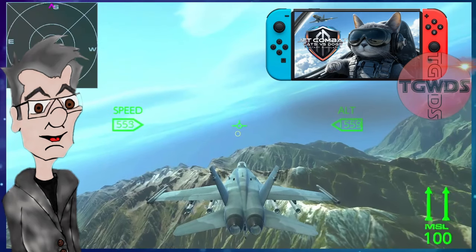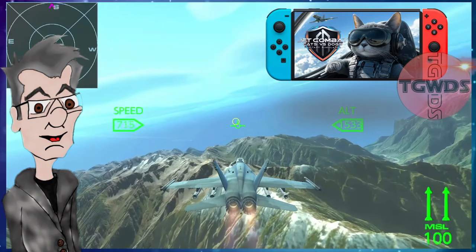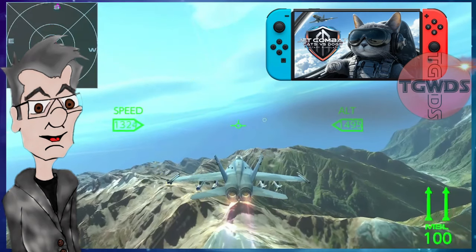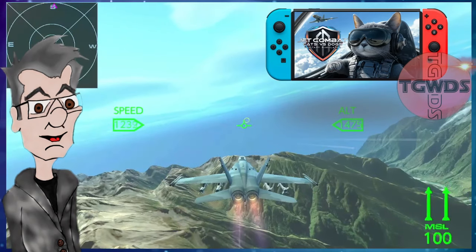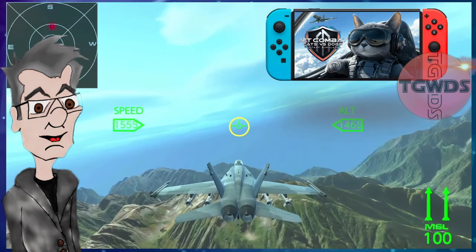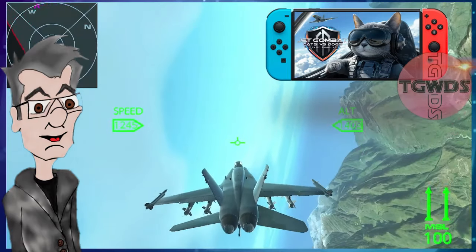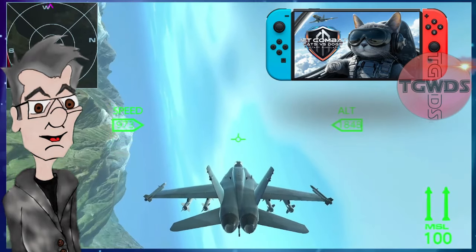Let's talk graphics. As you can see, in the air this game actually looks really good — it's not photorealistic, but it's a good-looking flight sim. Where it falls flat is when it shows you the dog head superimposed on what is clearly a pilot's body, or a cat head clearly superimposed on a pilot's body. It gets really, really, really creepy as all hell.